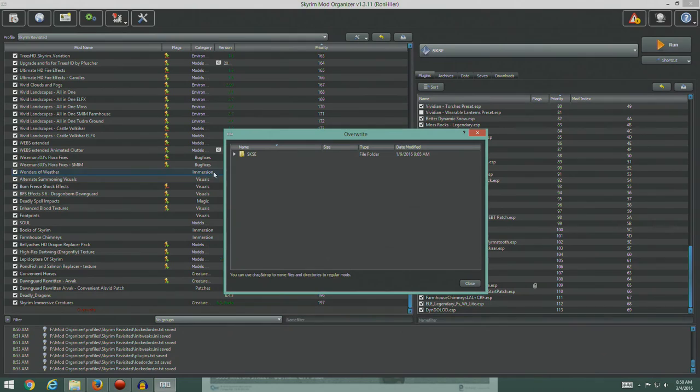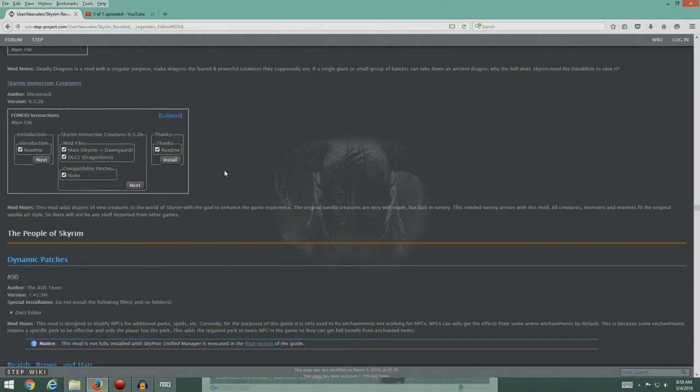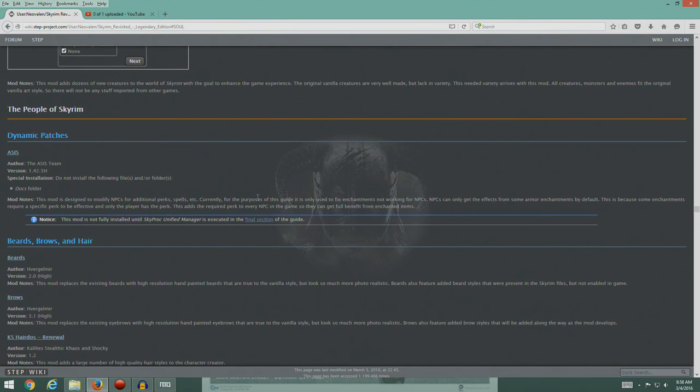All right guys. How are we doing in our overwrite folder? Still only the one thing — that's pretty amazing. I'm astonished. We've installed 113, well more than 113 mods with ESPs and there's only one thing in the overwrite folder. Fascinating. We'll stop here and pick this back up in the next episode. We've finished all the creatures — we're going to go on to the people, which is an interesting section. So I'll see you guys in the next one. Thanks a lot, bye.